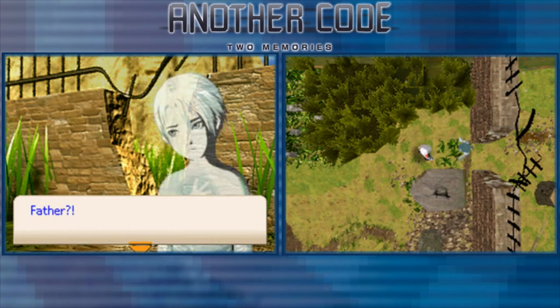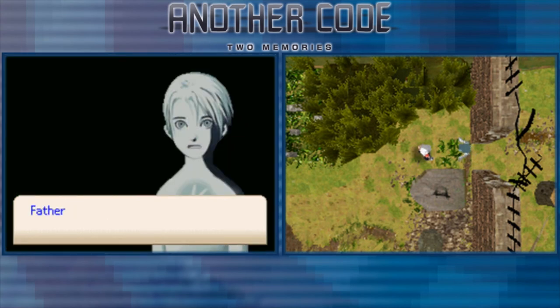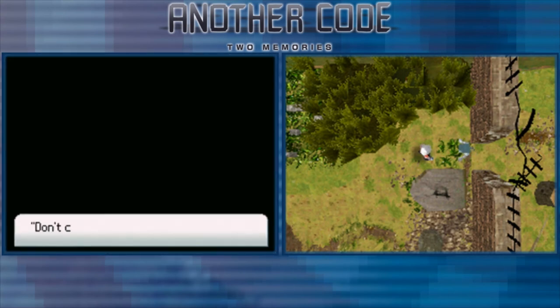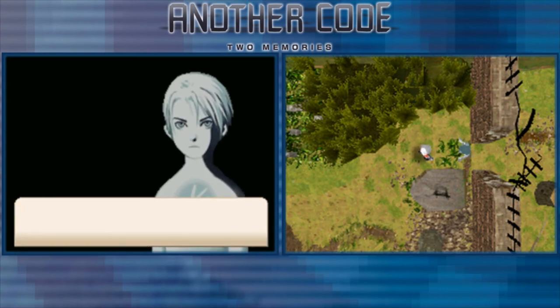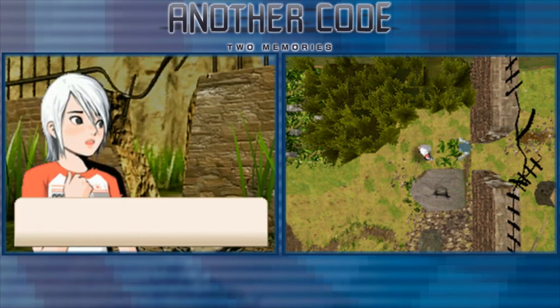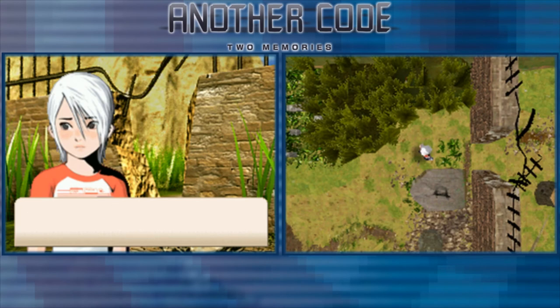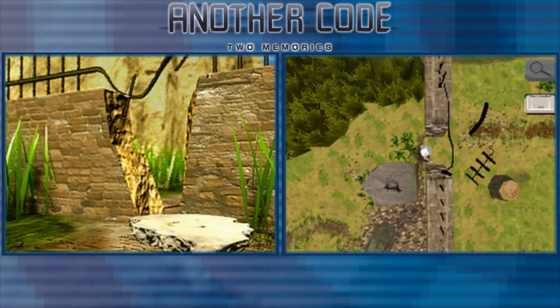'Father. Father.' D, what's wrong? D just disappeared. Where did he go? D? No — my ghost friend is gone.